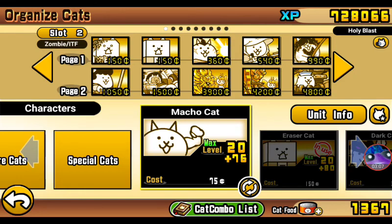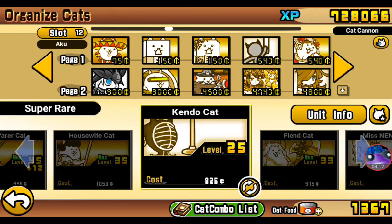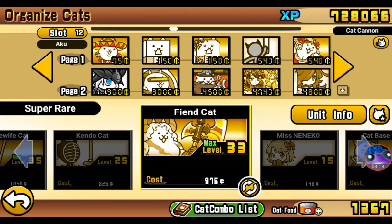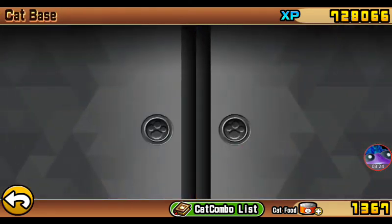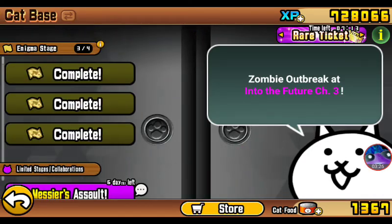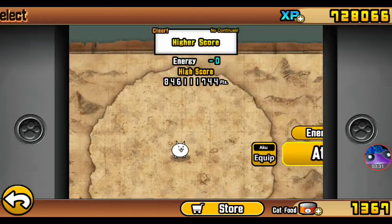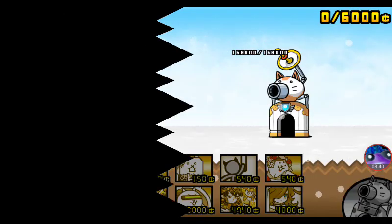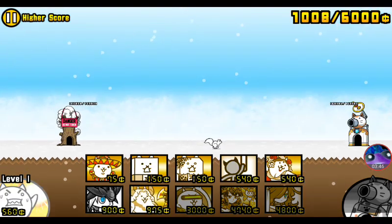Let's equip him in our Aku loadout here. It's only 975 to deploy him. From what I've heard, this is a spammable unit, so I'm looking forward to that. Let's take him over here and test him out immediately. Additionally, I will also be evolving another unit soon — it is one of the Grandon mining corps. Just giving you guys a sneak peek of what's coming up in the next couple of videos.